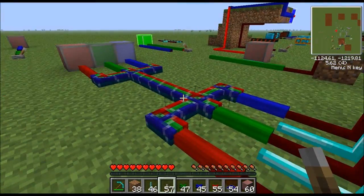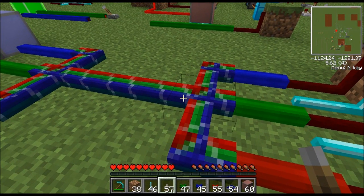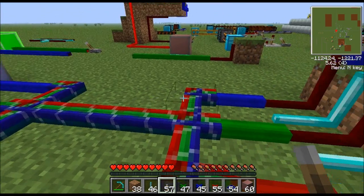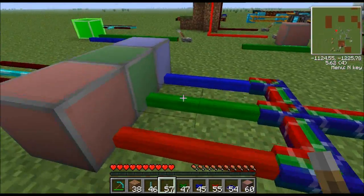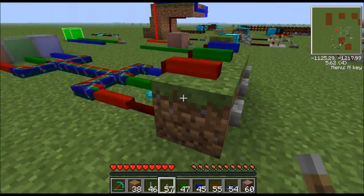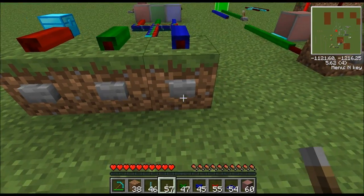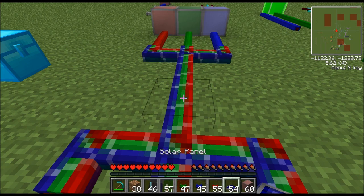Finally, let's cover bundled cable. Bundled cable works just like bundle cable in the real world — it's when you take a whole bunch of wires and zip-tie them together, so you've got a big cable with many wires inside. I have three wires going into it: red, green, and blue going in, and red, green, and blue coming out on the other side. But at this point, all three wires are tied together as one cable. Let's hit these buttons and watch the lamps.